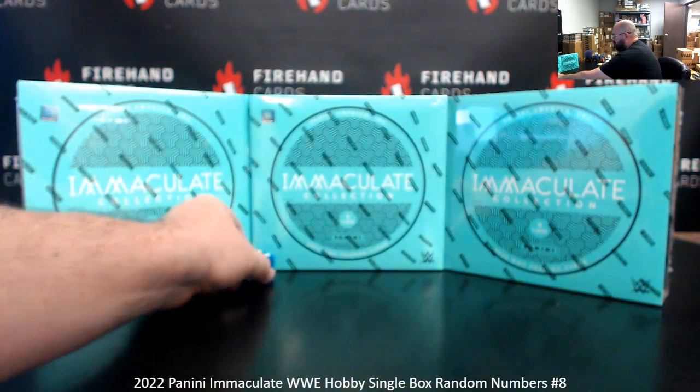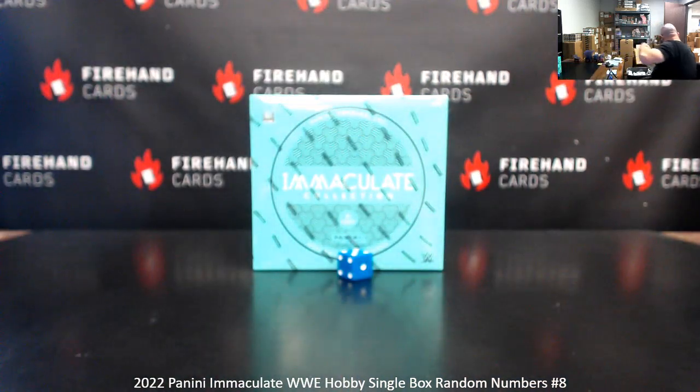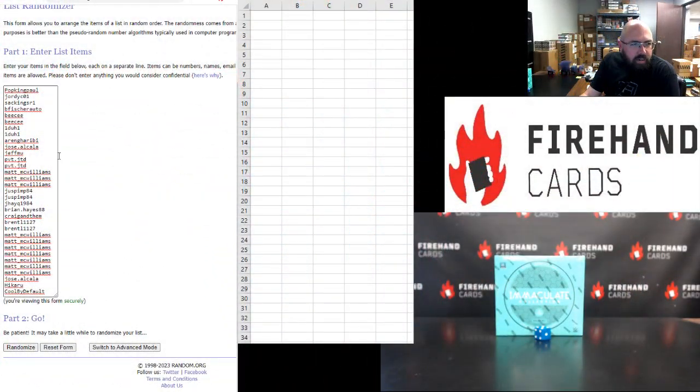Alright, five times in the draw, and we're going to use the box in the middle. The two boxes on the side are set aside for the future. Pop King Paul is up top, Cool by default at the bottom — five times.